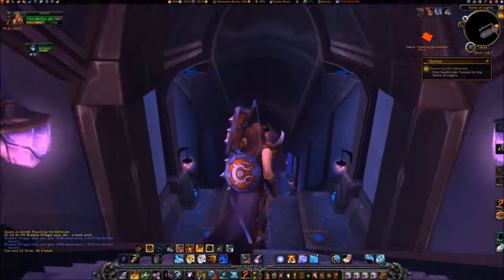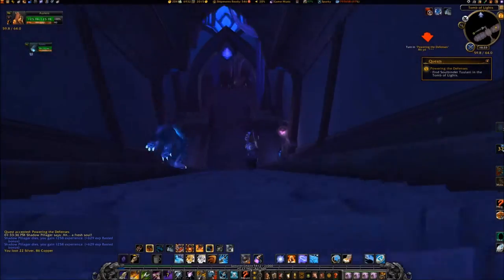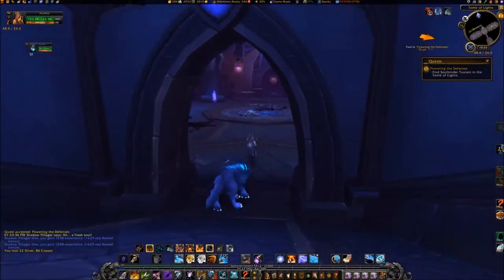Go down the steps to 5129, into the Tomb of Lights. Take the next passageway on the left, continuing to coordinates 6819.